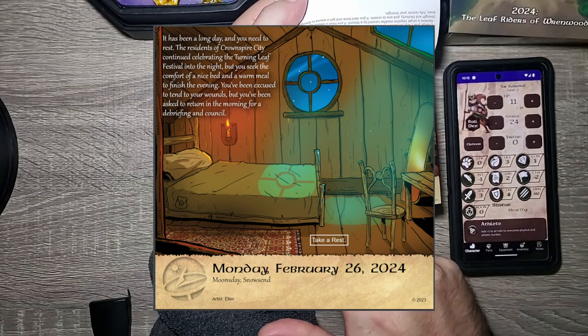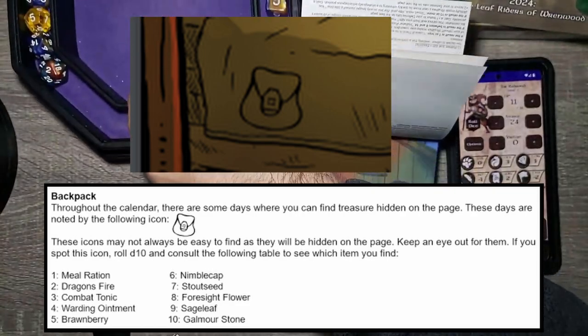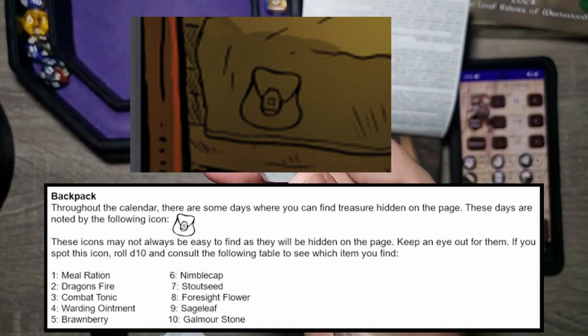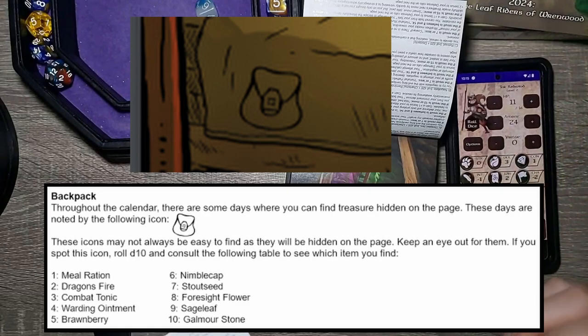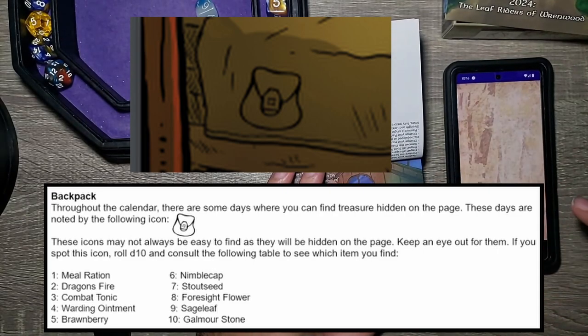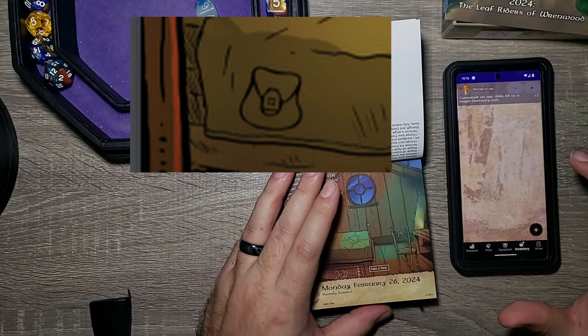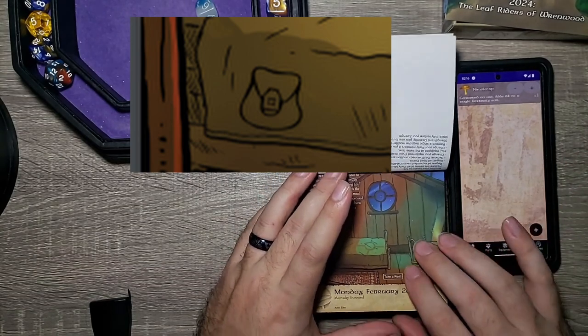I can already see there is a backpack icon right here. For those who remember: throughout the calendar there are some days where you'll find hidden treasures on the page, noted by the backpack icon. These icons may not always be easy to find. If you spot the icon, roll a d10 and consult the table. The d10 is this top-looking die, and that is going to be a six. Six gives us a nimble cap — I'll add that to our inventory. Nimble cap: consumed on use, adds a d4 to a single dexterity roll. That makes sense — nimble's in the name.